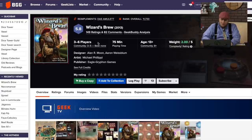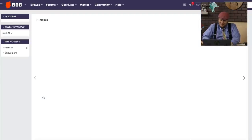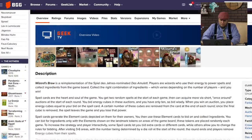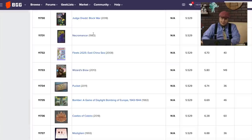Wizards Brew — I've heard about this before. It's from 2013, Eagle Griffin Games, designed by Alan Moon and Aaron Weisblum. They're no longer working together, but this was a re-implementation of Death's Amulet. I remember when this came out and they said I'd really like it, but I never saw it again — we never got a copy at the Dice Tower. I heard Death's Amulet gets a lot of love; that one came out in 2001 and is ranked 3,441, so fairly high. I guess Wizards Brew just never got the same distribution.